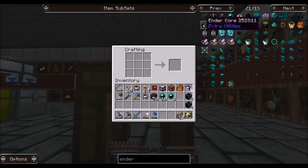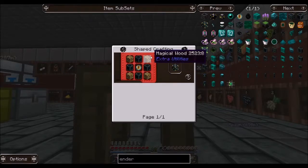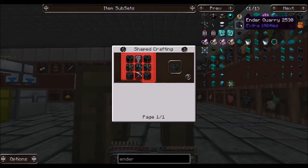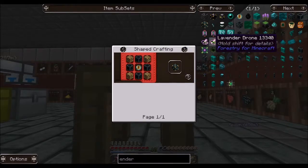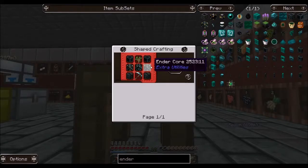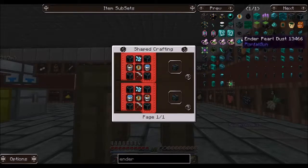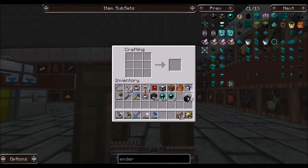There it is — that's the ender core recipe, ender pump, and ender quarry. We have these two components and plenty of saplings. Let's do the ender core. We need four of these — actually we need a lot more than I thought. We need two ender infused obsidian, then one, two, three, four more. That's eight, nine, ten, plus fourteen, eighteen total. Let's make sure we have eighteen — that should be more than enough.